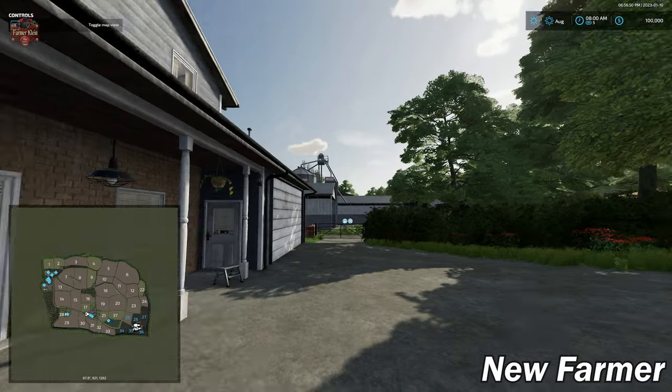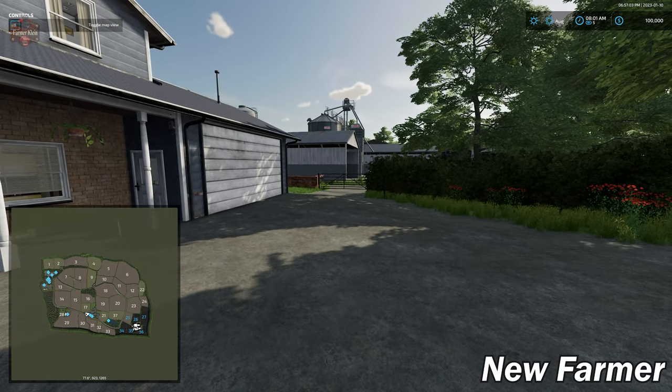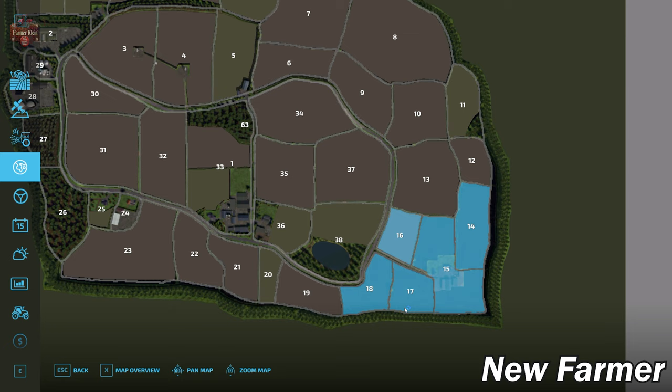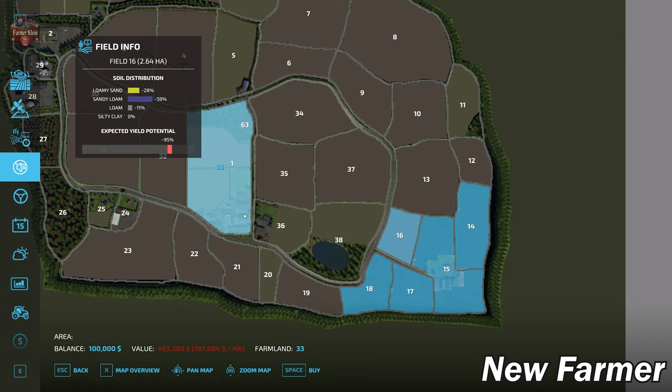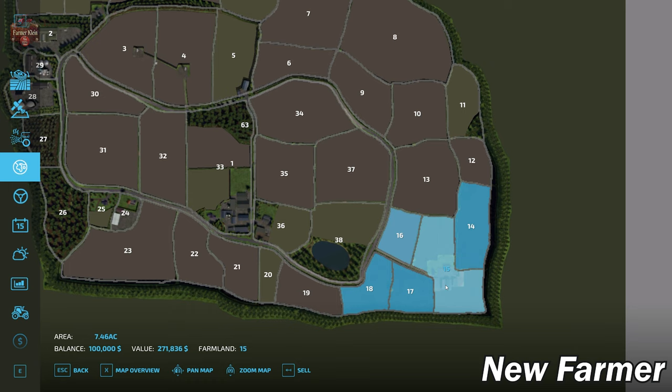When we load up, we spawn at what I would say is the farmhouse for New Park Farm — actually, this is East New Park Farm, whereas New Park Farm itself is to the east. This doesn't quite make sense because the description said the main farm is New Park Farm and East New Park Farm is smaller. As you'll see on the PDA, the starting farm is to the east of where we are currently located — that would make this New Park Farm in my opinion, but that's not the starting farm. The starting farm is technically East New Park Farm.